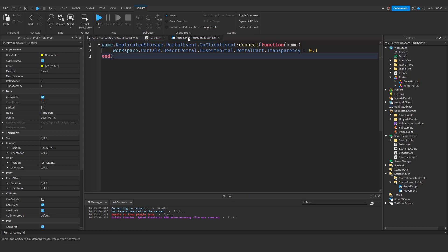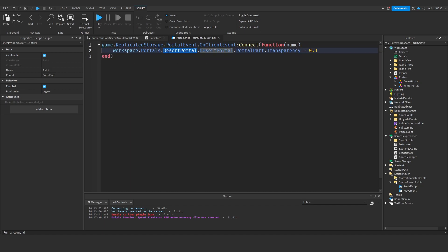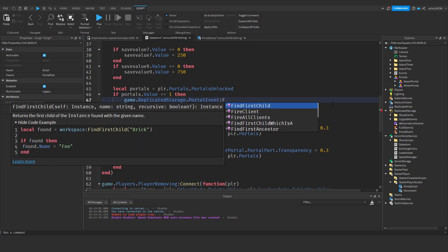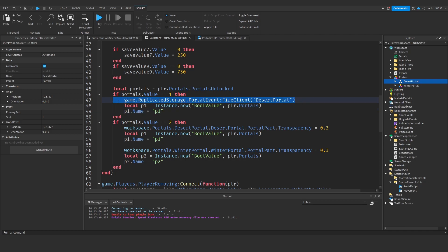In here we're going to say workspace.Portals:FindFirstChild(name):FindFirstChild(name) - using the name variable - dot PortalPart.Transparency equals 0.3. This should now do that for us. We should now be able to replace each of these with game.ReplicatedStorage.PortalEvent:FireClient, and the name here will be 'desert portal'. Make sure the name you're putting in is the exact same as the name of the group. Copy that, paste it in here, and for the second one it will be 'winter portal'.